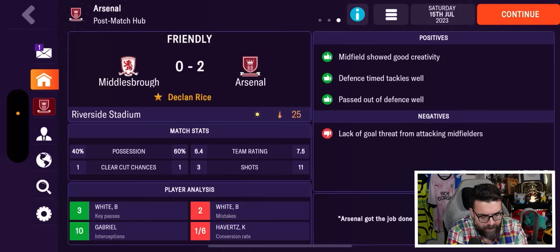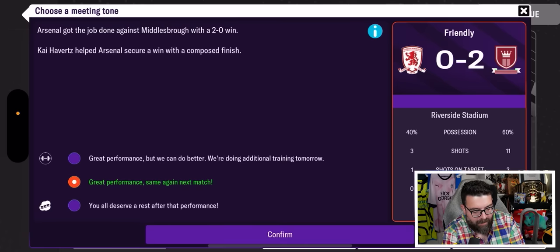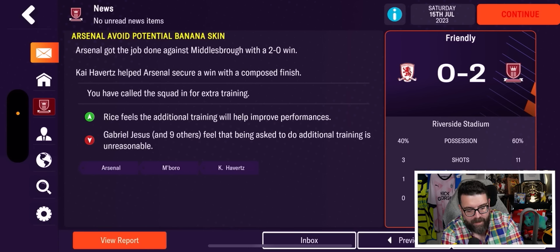After the match there's the new post-match hub. We get positives and negatives from the match — the midfield showed good creativity, the defense timed their tackles well, we passed well out of defense. Negatives: a lack of goal threat from attacking midfielders. Breaking performance down into bullet points is quite good for people who don't like huge amounts of data. We can then hold a debrief, which is effectively a post-match team talk.